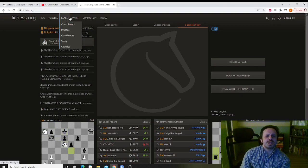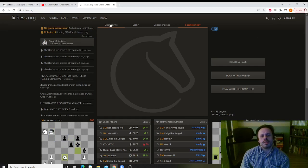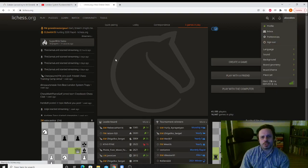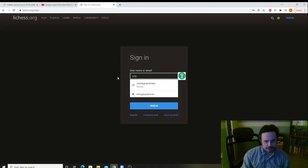The reason we're doing this is not just to get better at puzzles, but to get better in real games. Because whenever it's your move, you should always consider forcing moves: checks, captures, and threats. We're going to switch to my other account and we'll do some puzzle streaks.